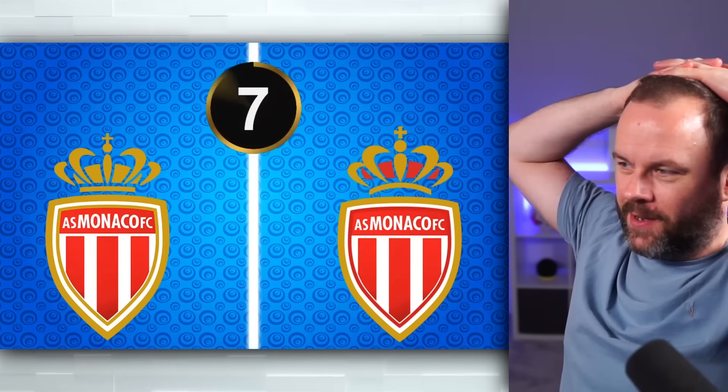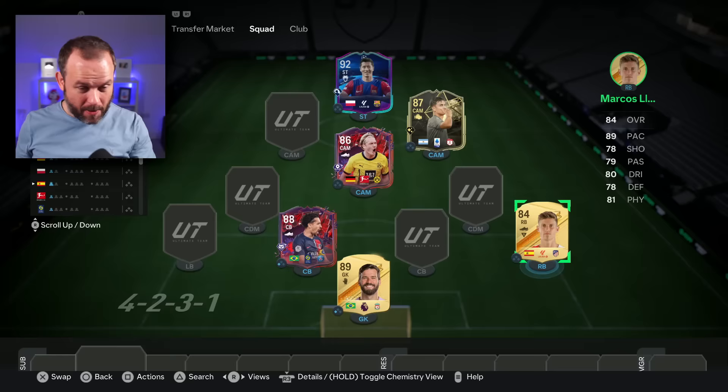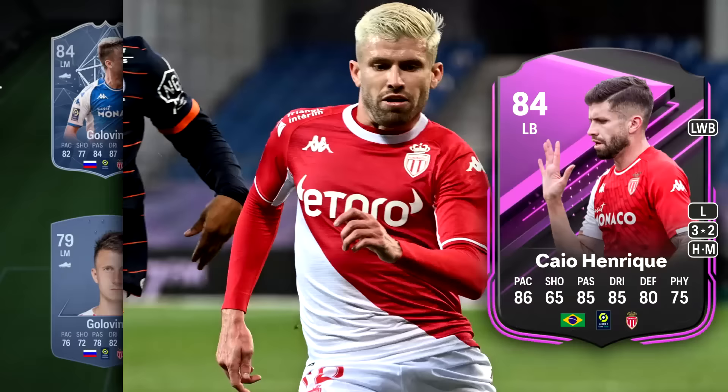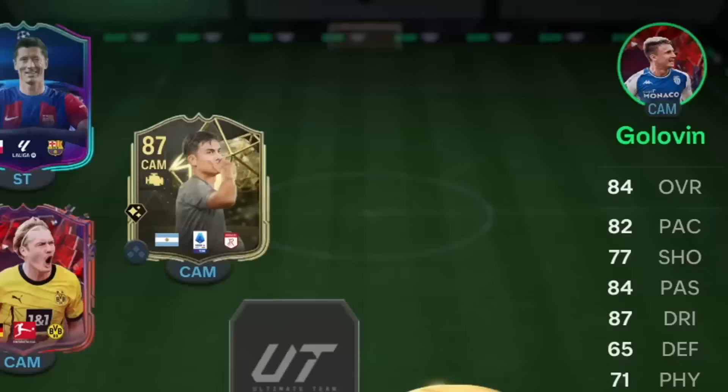I don't even know. I'm going to say the left one is correct — just looks a bit tidier, doesn't it? Without the red in the thing at the top. I bet Monaco have not got any high rated players. They really don't. I can't even add Chau Enrique because he was an objective which I didn't do. So I'm going to buy Golovin's 84 rated card. And he can play at CAM for now.